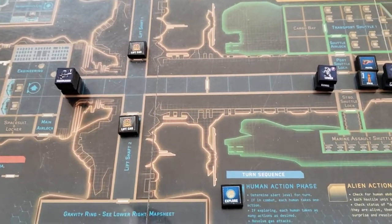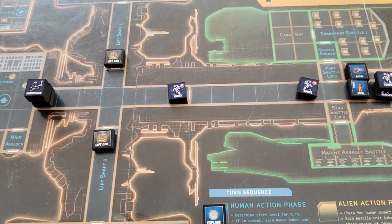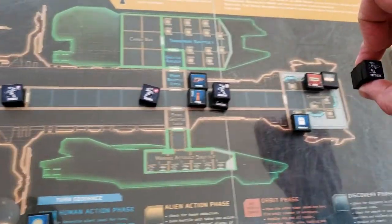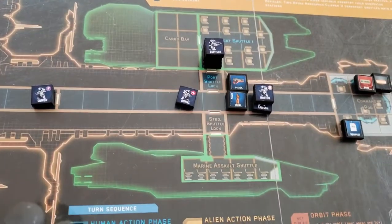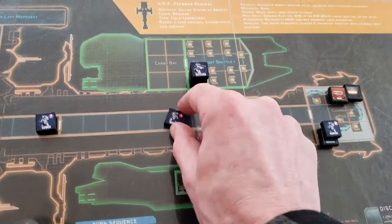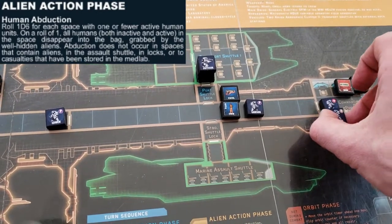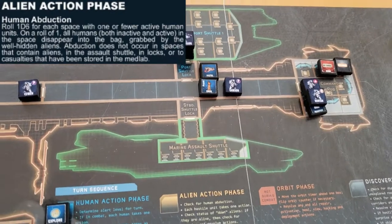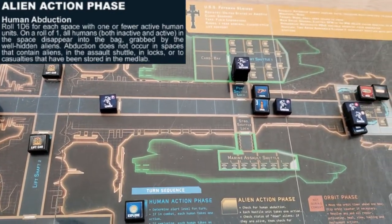Team 2 moves up there. Cowan's going to move up in that corridor with them. Team 3, over here in the command pod, is going to leave and roll up into the shuttle airlock. Norton needs to get over here into the command pod, and Coons is going to accompany him. One of the keys here is to not leave any Marines alone in a corridor or room — also known as a space — during the Human Action Phase.